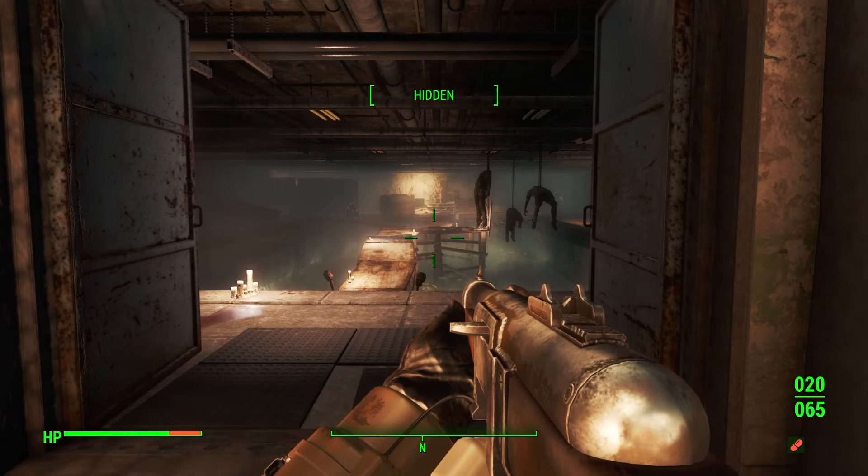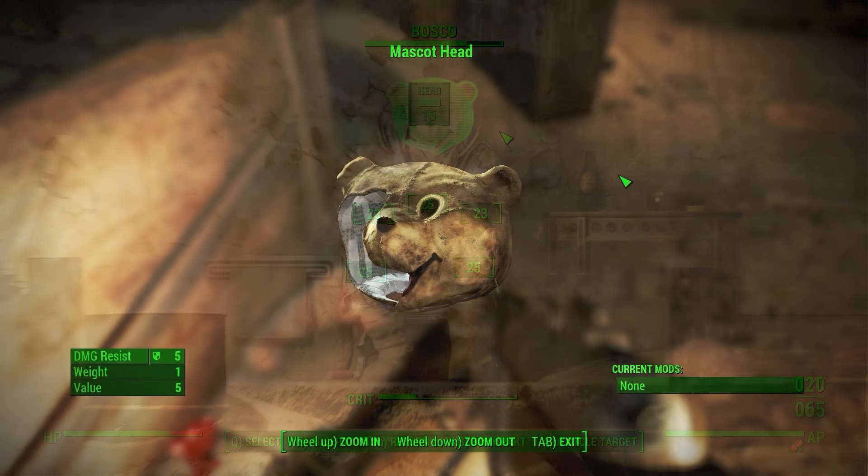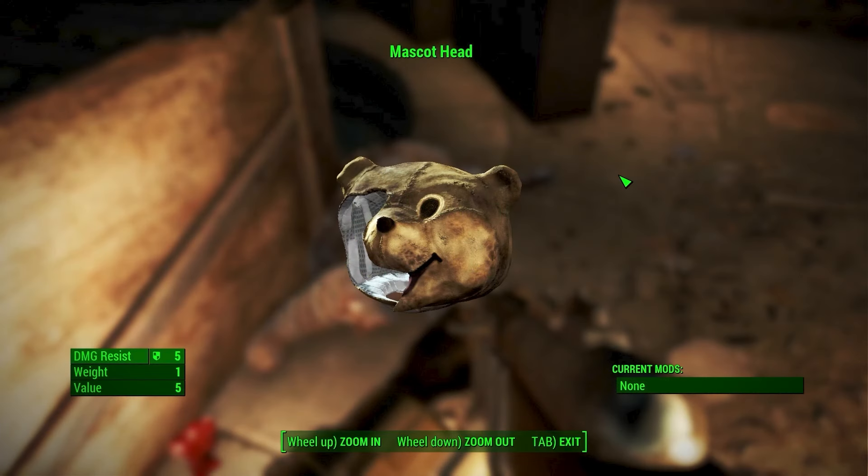In the basement of the DB Technical High School, you will find the raider boss named Bosco. If you defeat Bosco, you will be able to loot the mascot head off of his body. This helmet offers a small amount of damage resistance, but it is a very unique looking helmet, so it's worth grabbing while you're here.